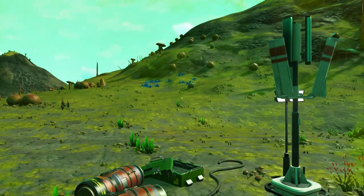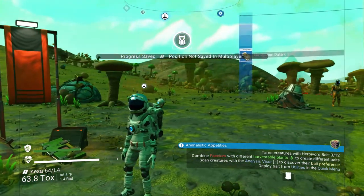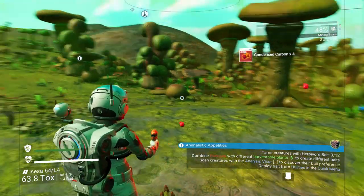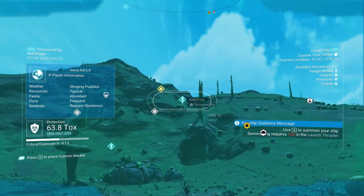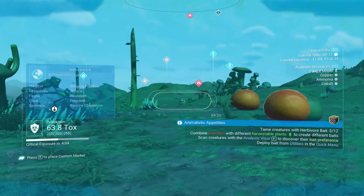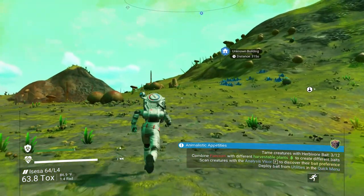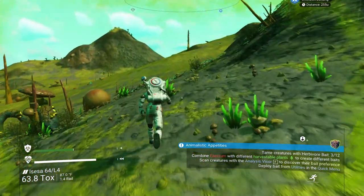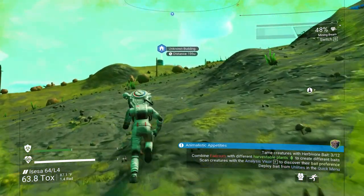I'm going to grab this region marker — save and chart — to get some nav data and 10 nanites. There's a little bit more condensed carbon right here, and there's the rest of that fungal cluster, some more sweet root. We're looking for animals because that's what we're here for — to tame animals — so if we see any green dots we're going to stop and try to feed that animal. Hopefully we'll find them — we need nine more animals to feed. Looks like we're coming up on an observatory.